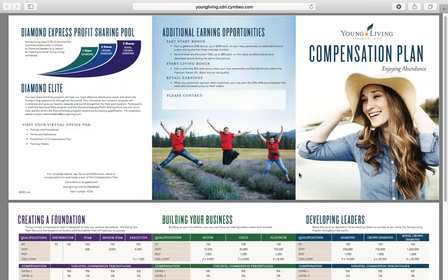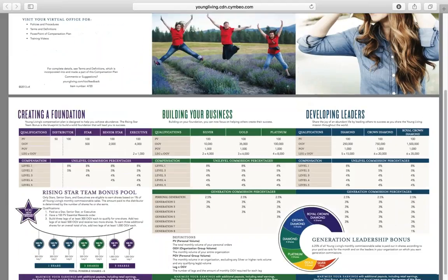The last thing I want to talk about is retail earnings. When you sponsor someone as a retail customer, you make that difference — the 24% savings difference goes to your check, but only if you sponsor them. If you put them under someone else, that person receives the difference. So keep that in mind. Find customers, find business builders, find distributors — focus on growing your business. Young Living has created a great opportunity, and this compensation plan truly does allow you to enjoy a life of abundance and grow your business.